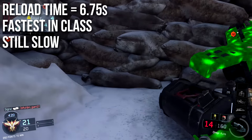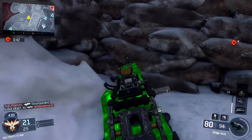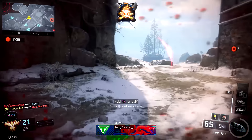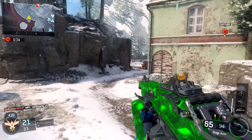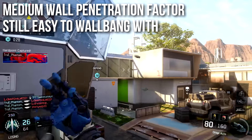Reload time is 6.75 seconds, which is the fastest in the light machine gun class — but it's still slow. It's faster than, say, the 48 Dredge, but that's like saying I can run faster than a turtle. It's not bragging about a whole lot. It's still very slow reloading, so do be careful when you reload. For my money, I think Fast Mags is better than Extended Mags.